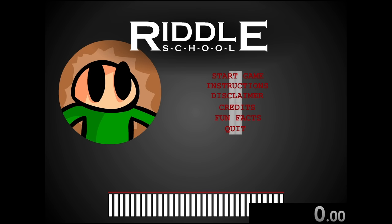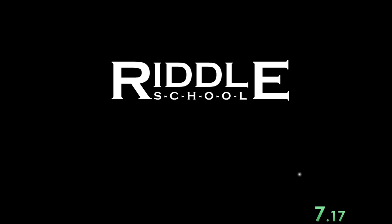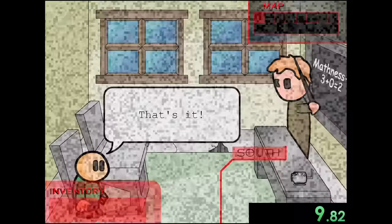Today we're speedrunning through every Riddle School game starting with the first one. The speedrun starts as soon as we click start game, and right away we can see what this game is about. Basically we're stuck in class and really want to get out. The entire purpose of this game is solving puzzles so we can escape school.